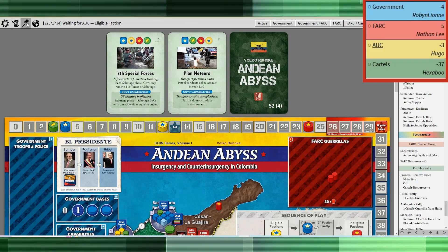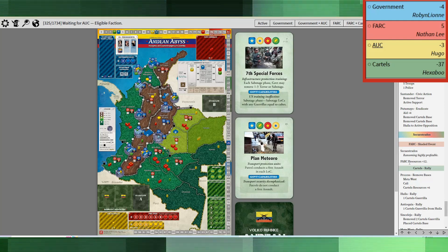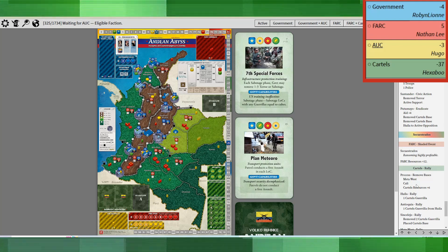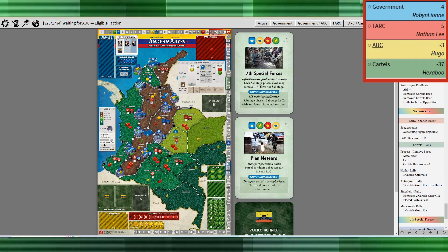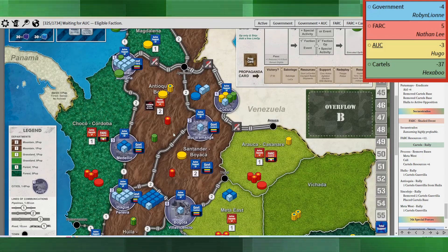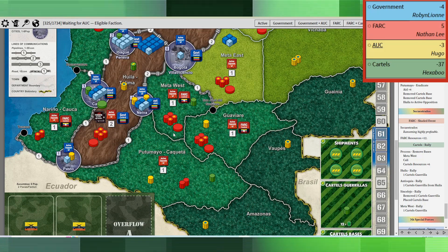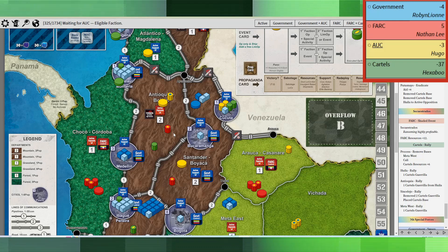The AUC being the only troublemakers, and I'm back up to five. I took the resources and the cartels rallied, processing their bases to remove some and get more resources, then just rallied kind of all over the place — basically trying to offset my active opposition in a lot of cases. There's rallying in some spots not typically used for that, like Antioquia.